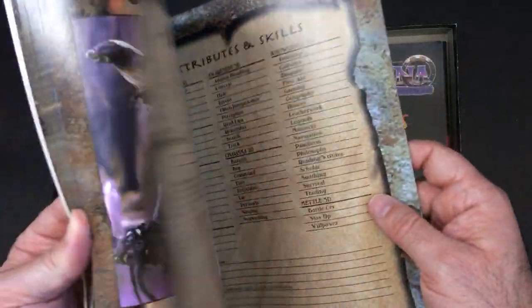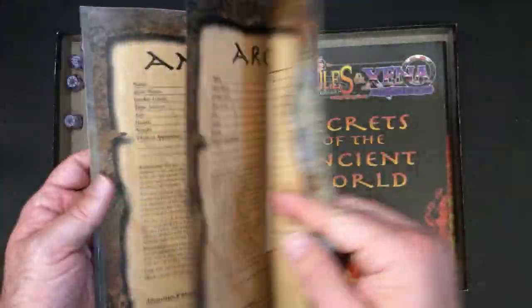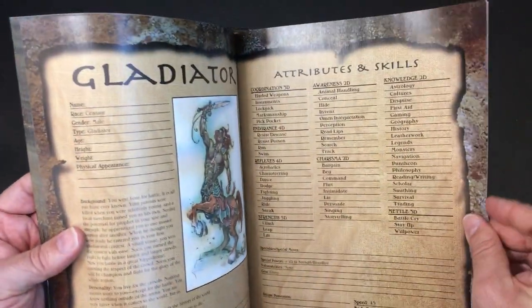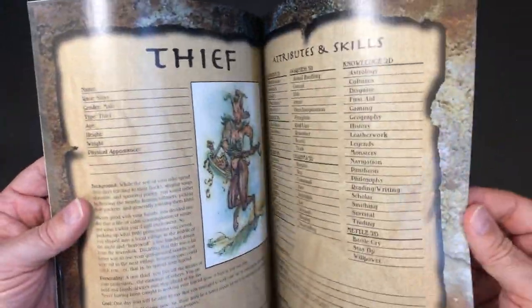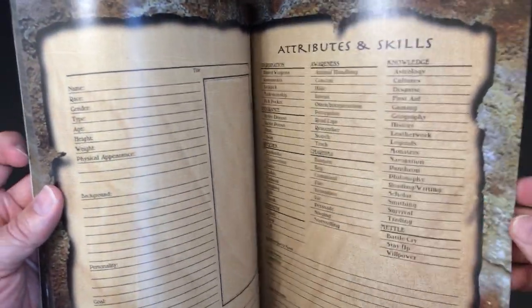Let's look at some character sheets here. We've got Amazon, Archer, Gladiator, Healer, Thief, and Amalia - and then your blank ones as well.